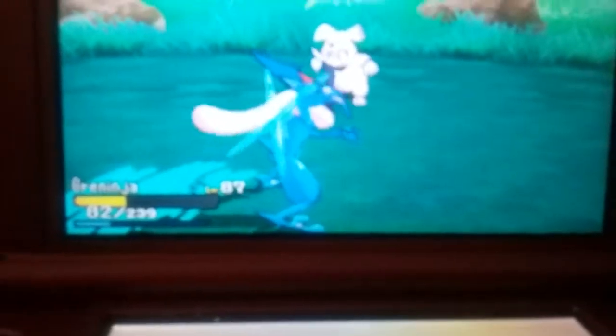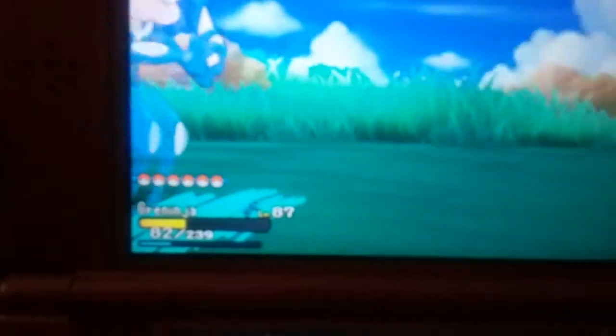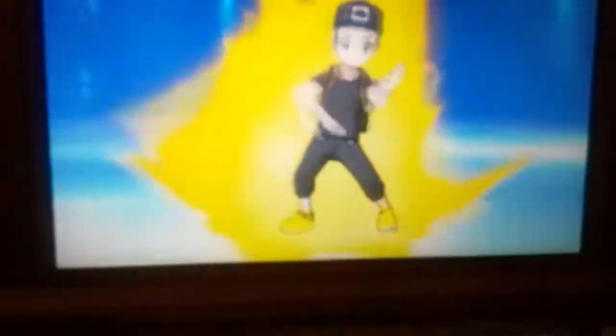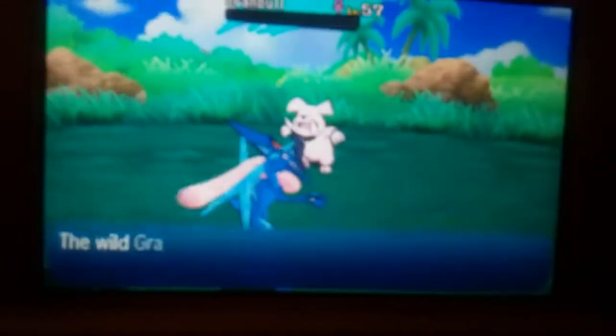Fairy type against Dark type — not a very good matchup. But watch what I can do. An Ash Greninja Z-move! Boom. It's fixin' to use a Z-move. Wouldn't it be awesome if Ash Ketchum and his Greninja used the Z-move? Just think of the power — that would be incredible. And there we go!